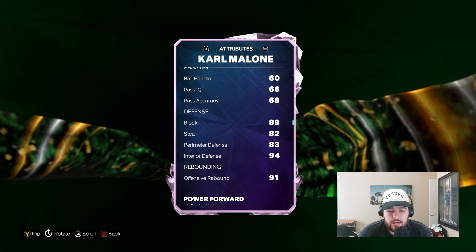He has 24 base badges, including 11 Hall of Fames, which include Deadeye, Limitless, Slippery, Off-Ball, Challenger, Off-Ball Pest, Interceptor, Layup Mixed Master, Physical Finisher, Set Shot Specialist, Shifty Shooter, and Strong Handle. Gold badges like Posterizer, Bailout, Breakstarter, Handles for Days, Unpluckable, Pick Dodger, Glove, Pogo Stick, Immovable Enforcer, Lightning Launch, and Non-Ball Menace. He is just so complete as a base card — such an elite shooter, and so versatile as an overall card as well. Not just a shooter. He is a great card in My Team.